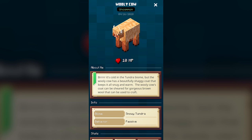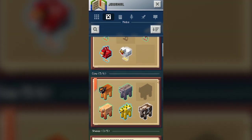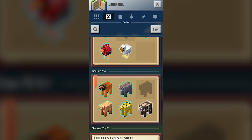The woolly cow's coat can be sheared for gorgeous brown wool that can be used for crafting. Absolutely, if I need more wool. I'm afraid to shear my moobloom though. You can shear it and if you're lucky you might find a beautiful new buttercup — but will its buttercups grow back, or does it become like the mooshroom in regular Minecraft and turn into a regular cow?